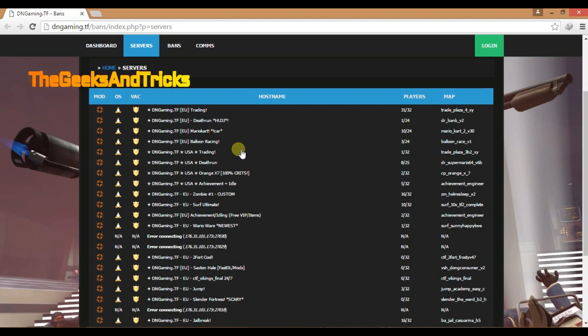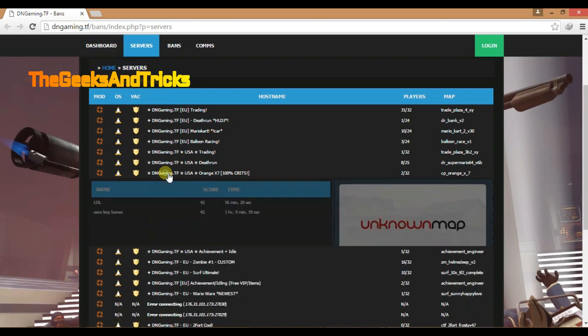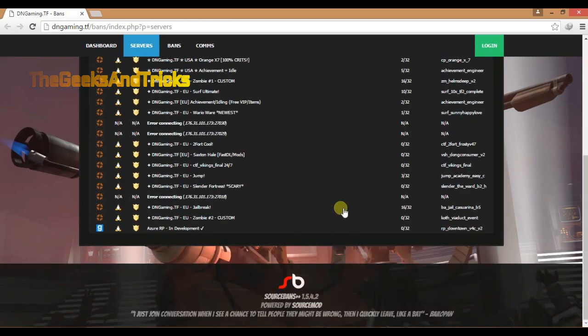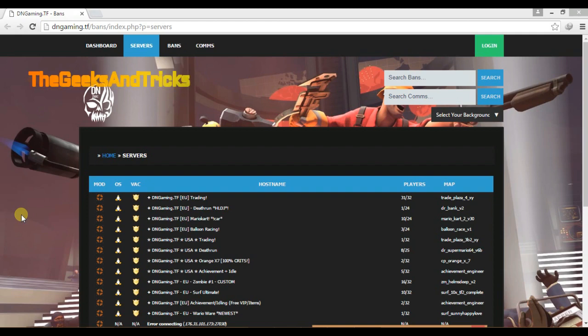In some cases the IP in the video description may not work — you can come to this page, which is pretty reliable. Choose any one of the IPs, copy it, go to your game and paste it in the console. If this video helps you, please give it a thumbs up and subscribe to my channel.